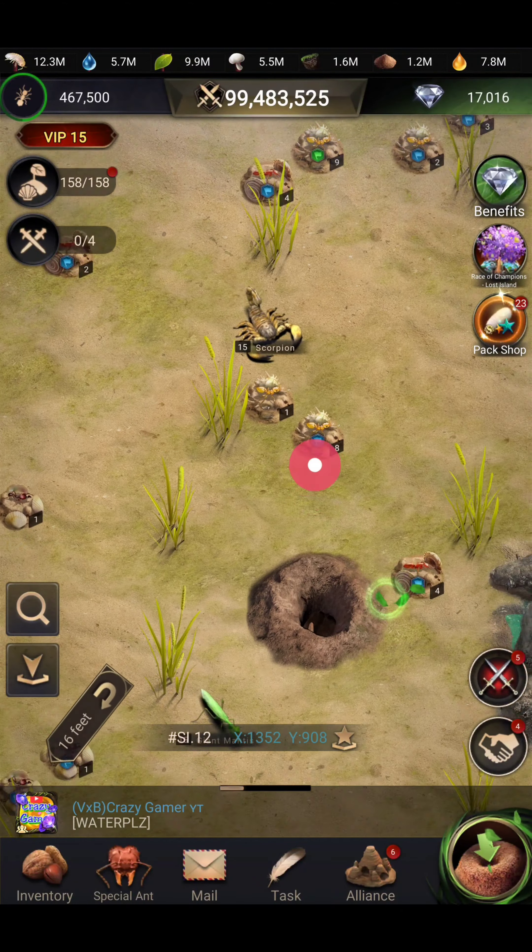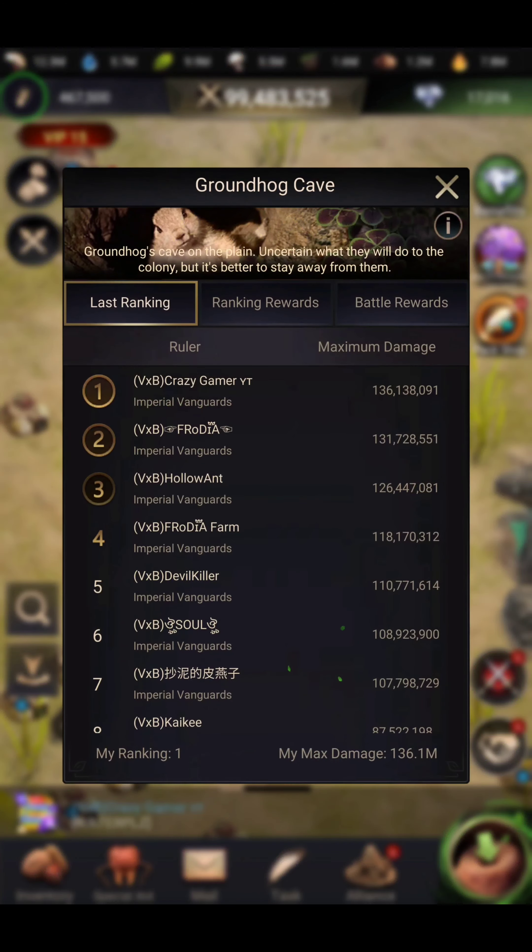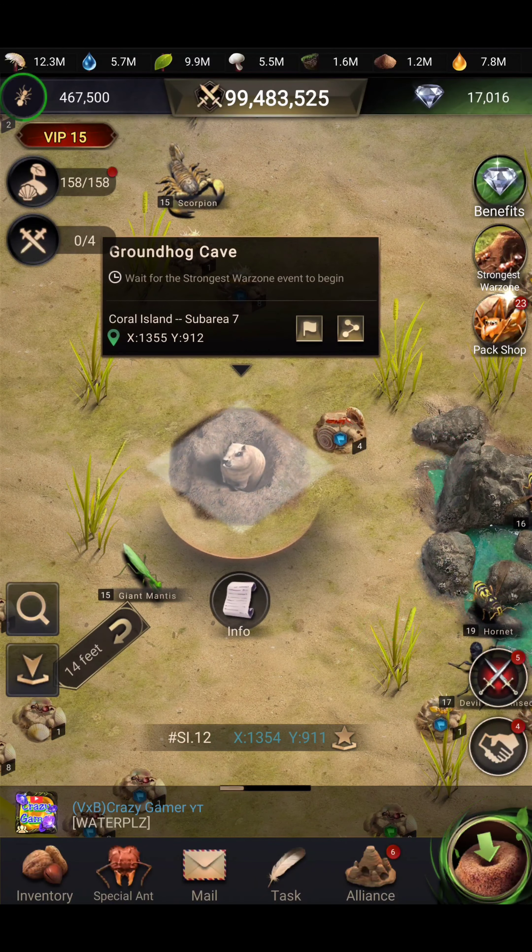In the Groundhog ranking, you can see I was at the top and dealt 136 million damage — that is a big score for an F2P in this server. This server is semi-active; one alliance is still active and there are members using shooters who have much damage, but I still managed to get 136 million damage. Sometimes luck also gives you a hand and you get some extra damage.